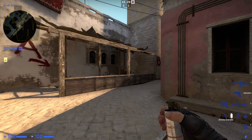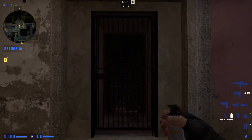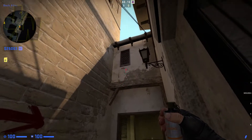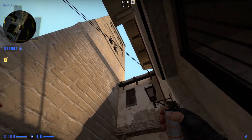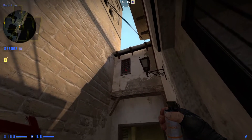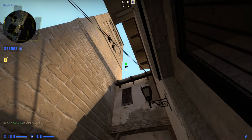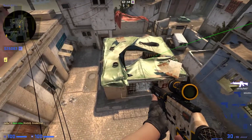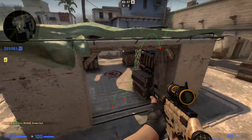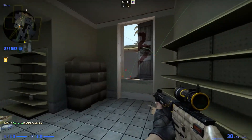The next smoke will land in the B site and block the shop window. In the middle of this door, use the middle of this window as your reference, and the lip of this building is your other reference — get it right there. Just do a normal throw and you'll see it lands in the site and bounces. When it goes off, you can't see into the site from the shop window.